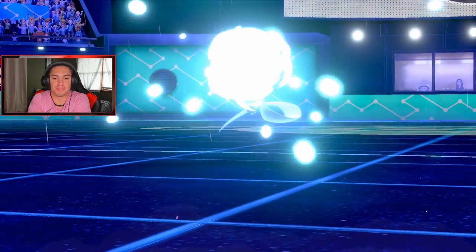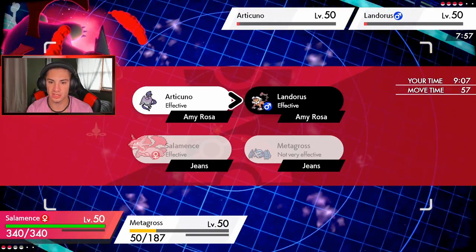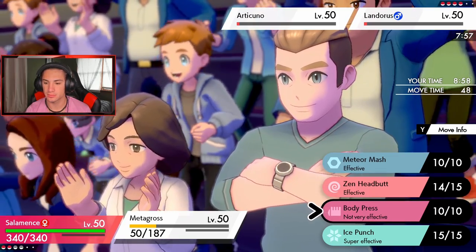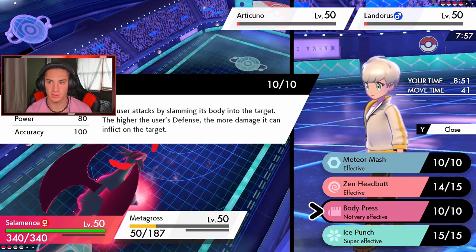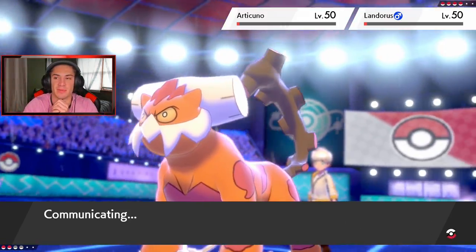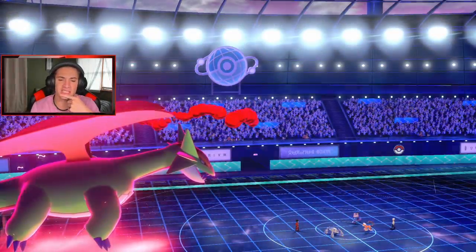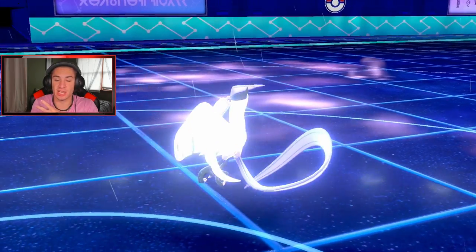We've got both these guys on low health. I need to Airstream again for that speed boost. Articuno was faster. I'd rather use something with better accuracy to secure the KO — let's go Meteor Mash on Landorus. I wish I had Protect on Metagross this turn, but Salamence goes first — we pick up the KO, get the speed boost and Moxie boost, which is huge.